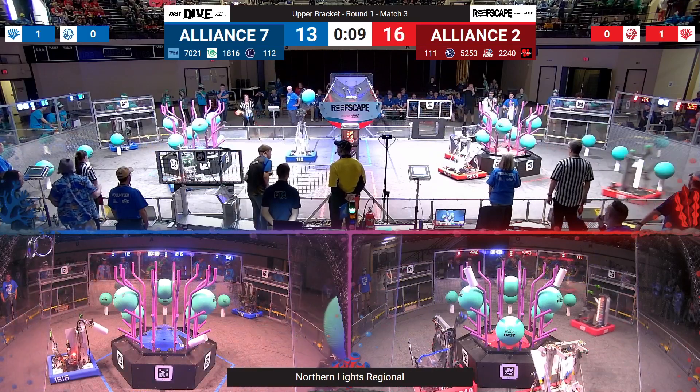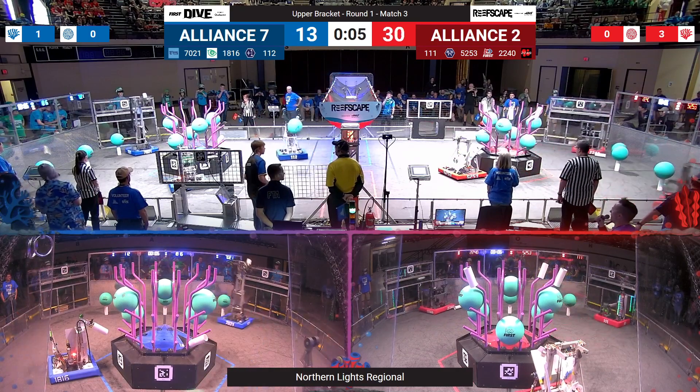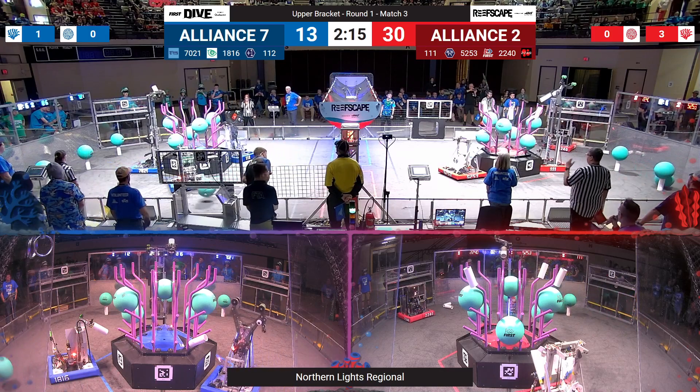Red strikes first — they've got 2 Coral up high. Blue lights have 1 down low, with 1-12 going for Algae up high. That goes off the mark and rolls away.